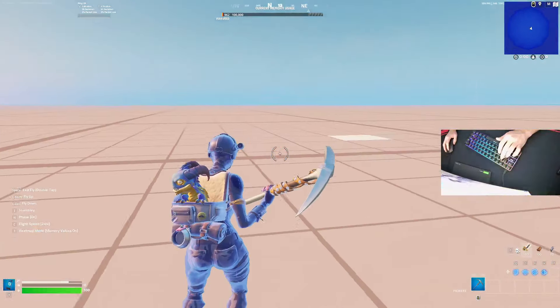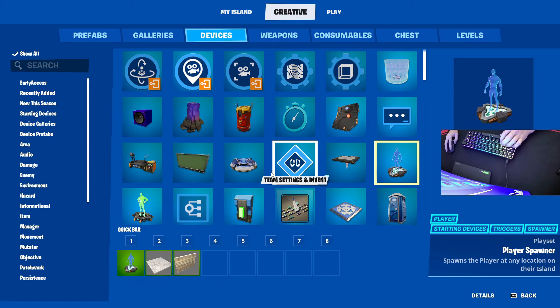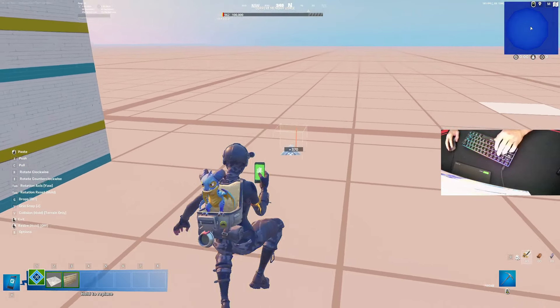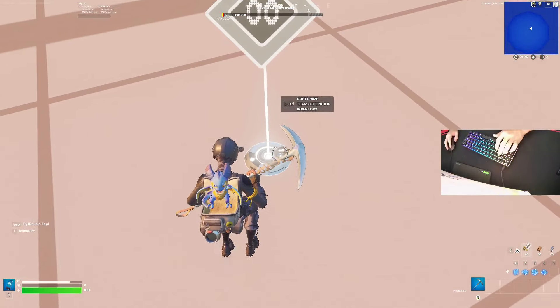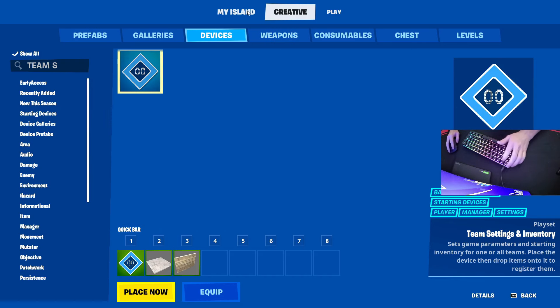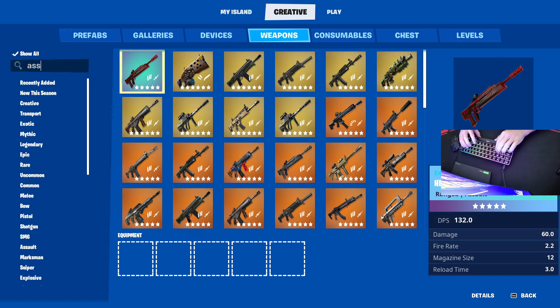Next thing you're going to do is type in 'Team Settings and Inventory', go here and place one of these down. This is what you're going to use to give weapons. Keep all the settings the same but now go into your inventory and go to weapons — I like to type in 'assault rifle'.